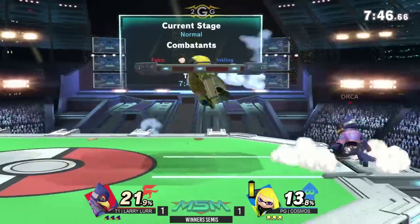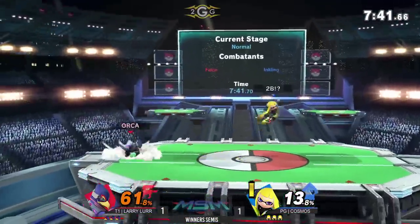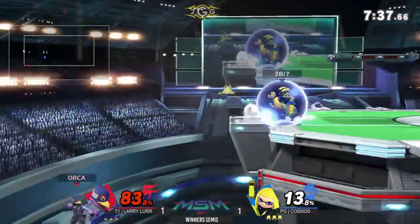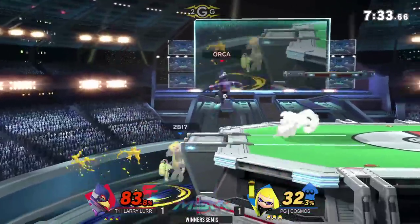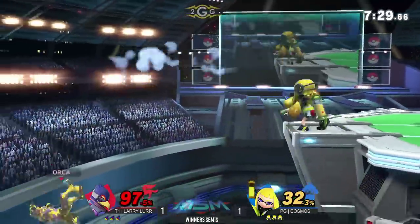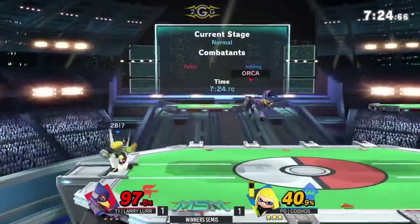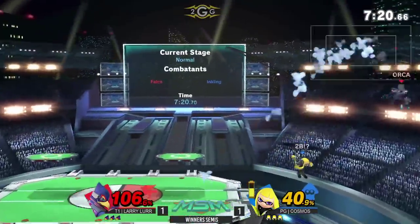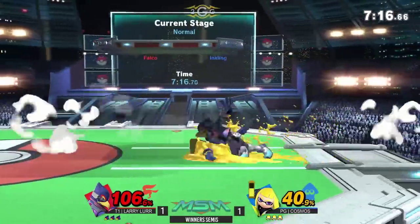I guess that jab lock. I love that Cosmos waiting to go for the get-up attack immediately. 61% and counting here. Nice forward-air there, but Larry's going to try and answer back right now. Gets that forward throw — that was really good from Larry. Wanted to go above him, doesn't want to risk getting down-smashed, and he would have died at 90. Yeah, that was really smart.